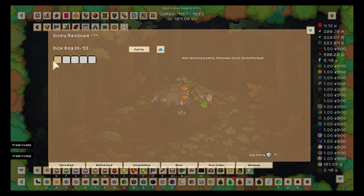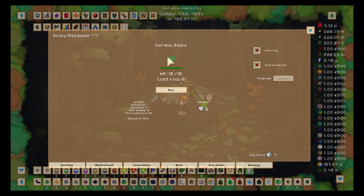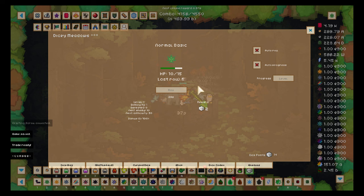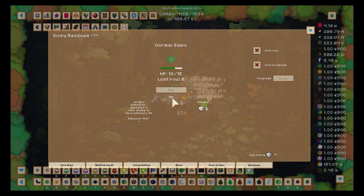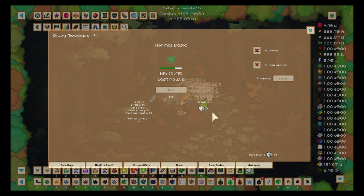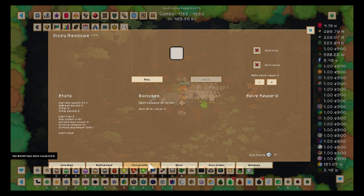I'll explore it but won't go very far since it's day one for me with dice. Here it seems I can fight leaves — it reminds me of Grass Cutting Incremental where you fight grass. The X icons just mean the feature isn't active or available yet. Auto roll and auto progress can be bought with gems later, though they're expensive. We also have cursed dice, which we'll cover.